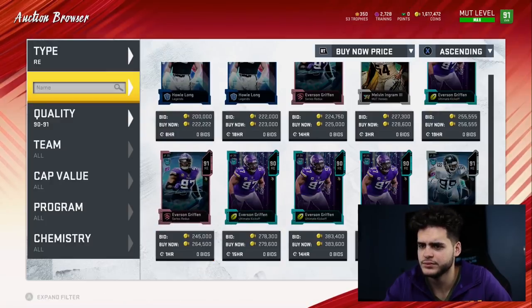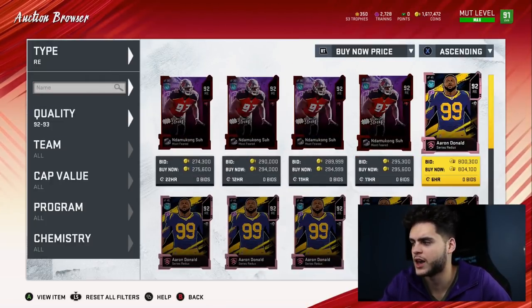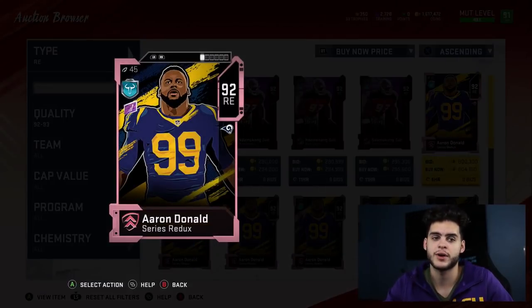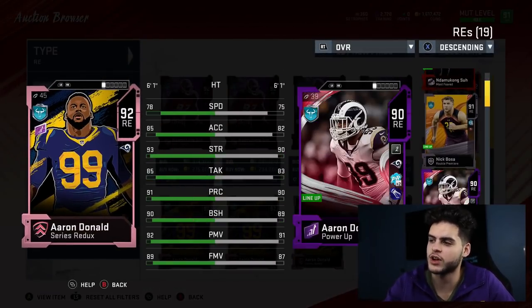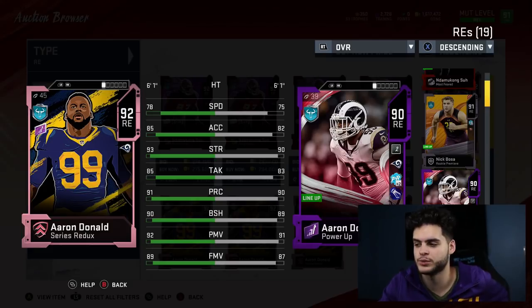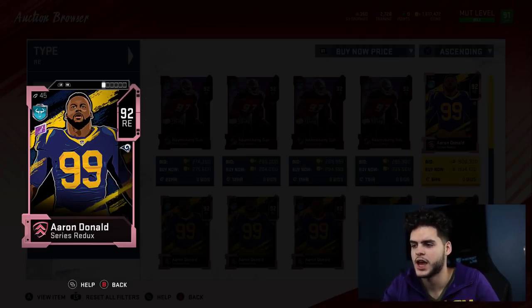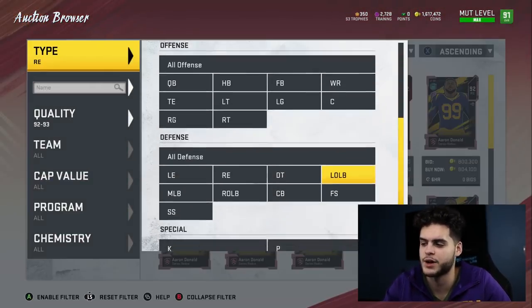At right end it's obviously Aaron Donald. You don't have to get the full card — I rock with the powered-up version and he does phenomenally. His stats are not too far apart from the higher card; powered up to a 90 you get similar production. He's going to have almost above 90 finesse and power move if chemmed up, above 90 block shed, above 90 play rec, above 90 strength, decent athleticism, and a good tackle. Aaron Donald is definitely the move at right end and I plan to keep him there all year — once the redux comes down in price I'm making the switch.